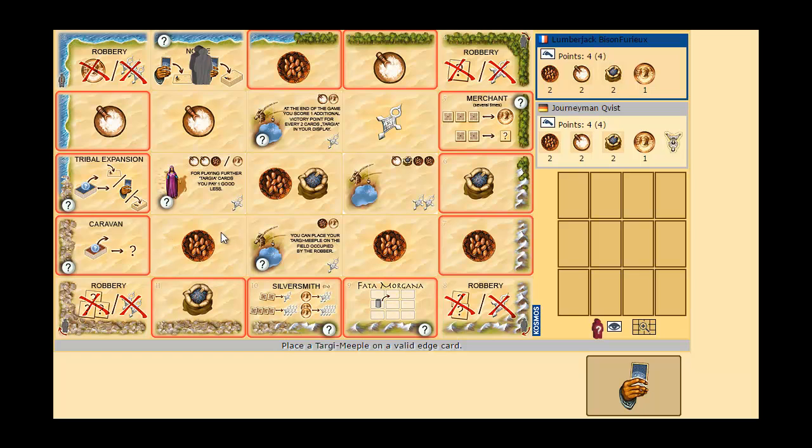There are three goods: dates, salt, and pepper, and there's gold. Gold is really important because most of the tribe cards, which are worth victory points right off the bat and give a special ability, cost gold. Most of them cost gold, though some you can pay with goods, and some cost no gold. And then there are good cards which just give you a victory point right off the bat.